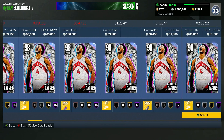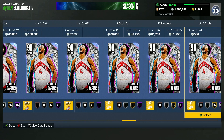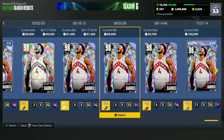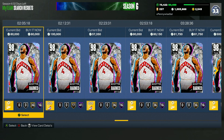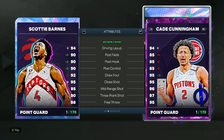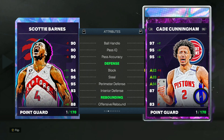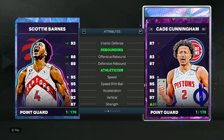Number two for under 100,000 MT — this isn't ranked in order, just the top five cards for under 100k — is going to be the Galaxyopal Scotty Barnes. He's really nice at the point guard spot for about 80,000 MT. He's six foot eight and is going to be an elite defender: 94 block, 96 steal, 95 perimeter, 93 interior defense.